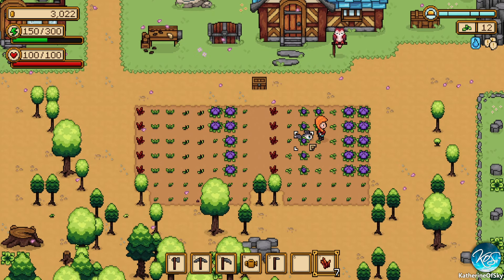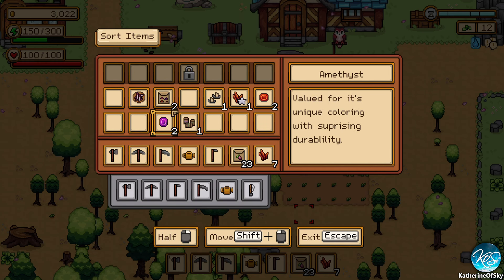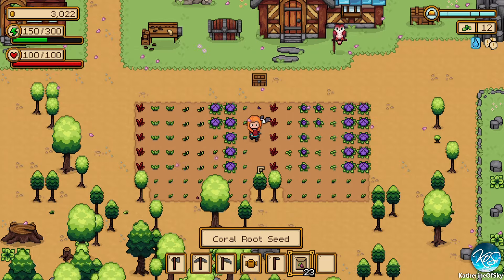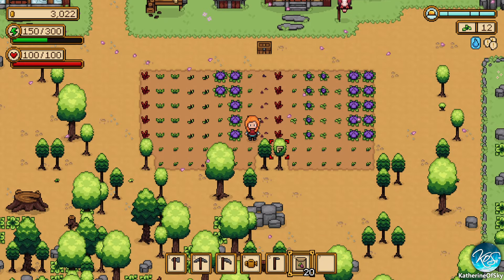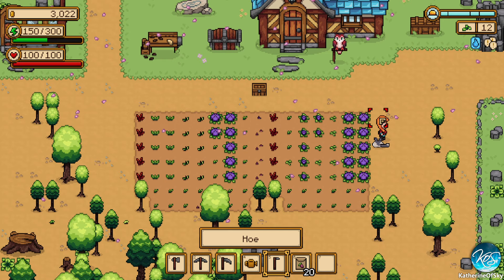I'm gonna go ahead and water all this and maybe dig up some more spaces to plant the other seeds that we have — we have a couple here. Let's get our spring seeds in here and then we can get some more coral root seeds. There we go. And then maybe extend this a little bit and get that going.